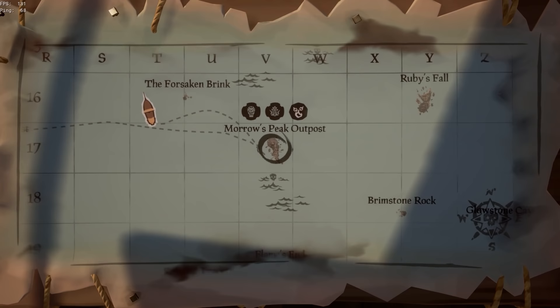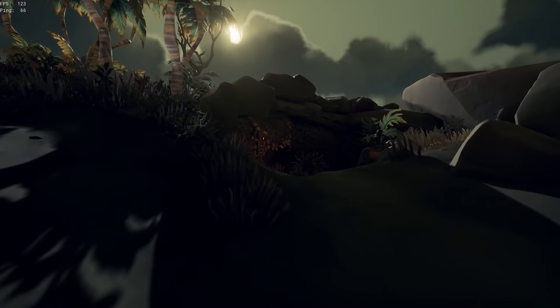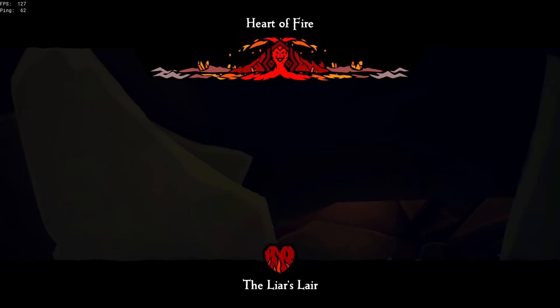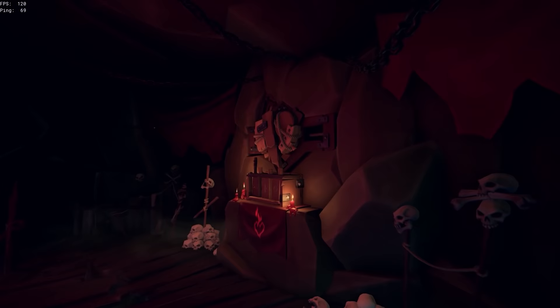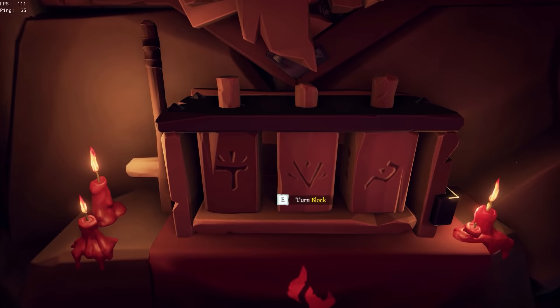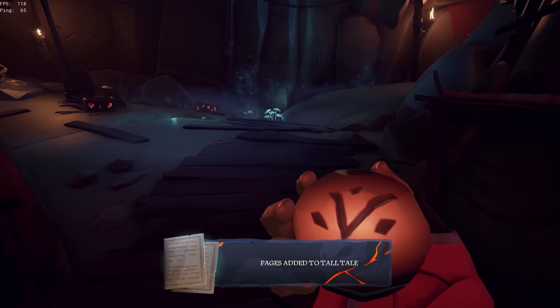Once you get back to your ship, head to Lyre's Backbone as this is the first part of the tall tale. At the top of the island, just on the top right side there is a cave with a lever just outside. Flick this lever and the cave entrance will open. Head to the very back of the cave where you'll see three stones to rotate and a lever to the left. Set the combination of the stones as shown, hit the lever, and the broken wooden heart will open revealing the mysterious key and Stitch's notes. There is also a journal on the right which you need to read.